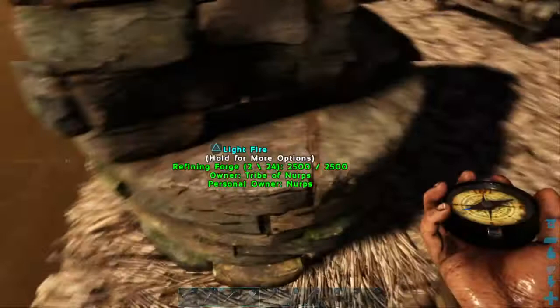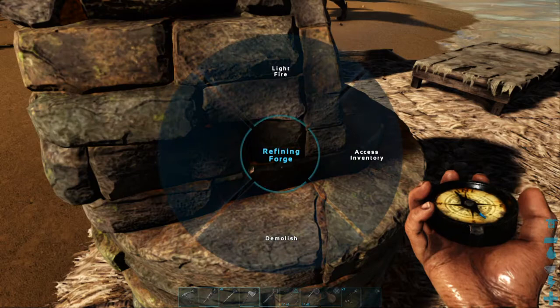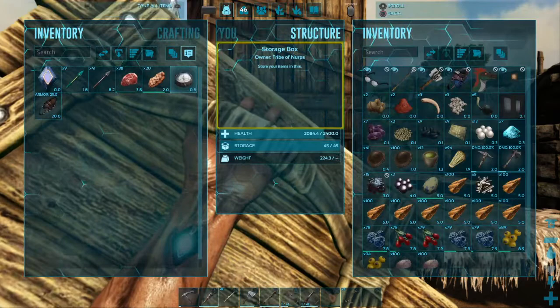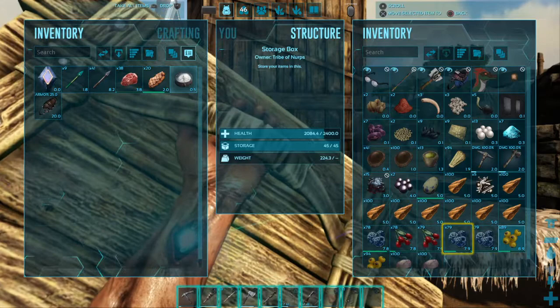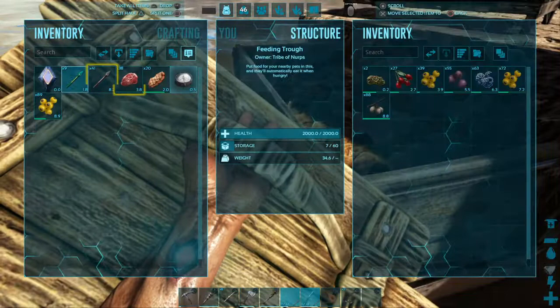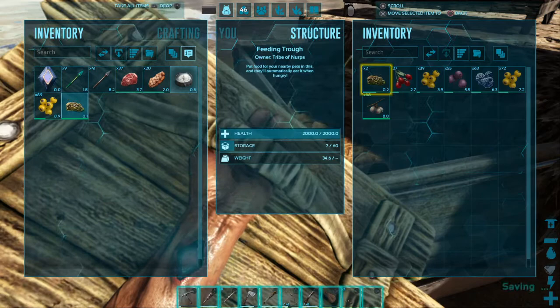I'm still only level... what level do you gotta be for blue? 25. I think I'm 19. Oh, I can get blue. E is holding us back — just go hit trees, that's all you do. Should I make the hide pants and stuff? I mean, if you want — it has armor on it so it probably protects you more.